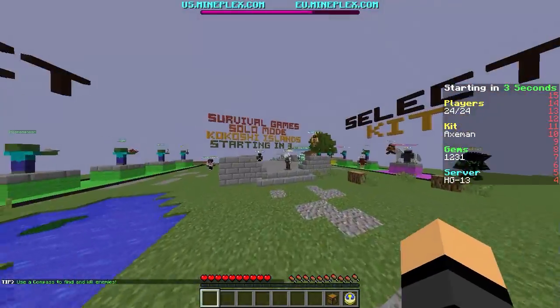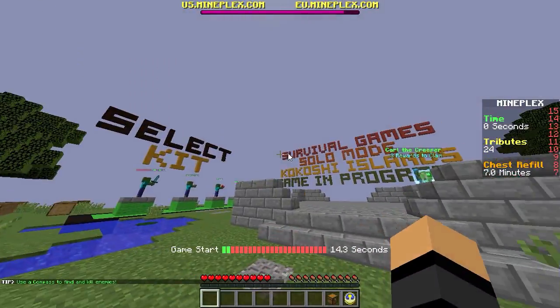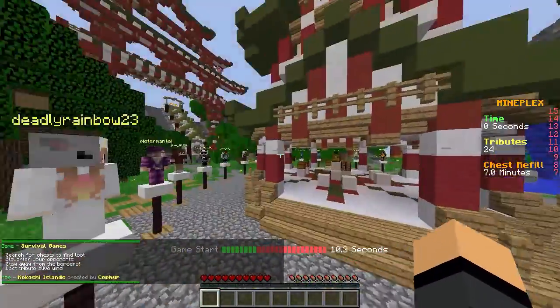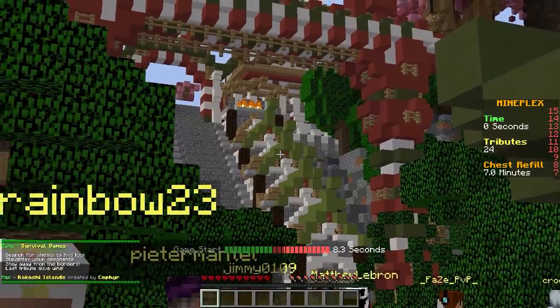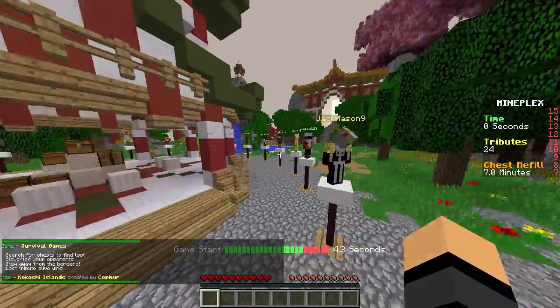So here we go. Let's hop into this game. Remember, Kokoshi Island — it's this map with cobblestone stairs. Where are they? Cobblestone stairs, right there. And you want to run out the way with wooden stairs.